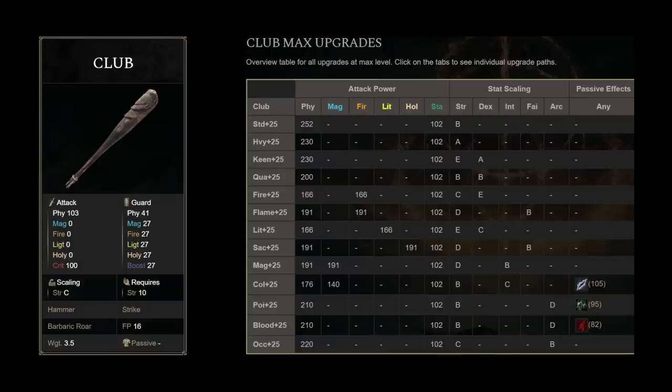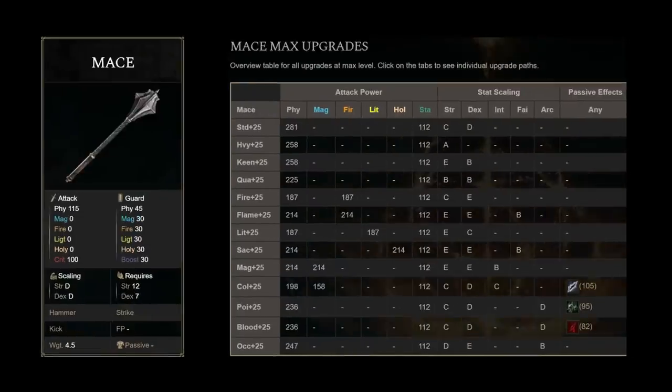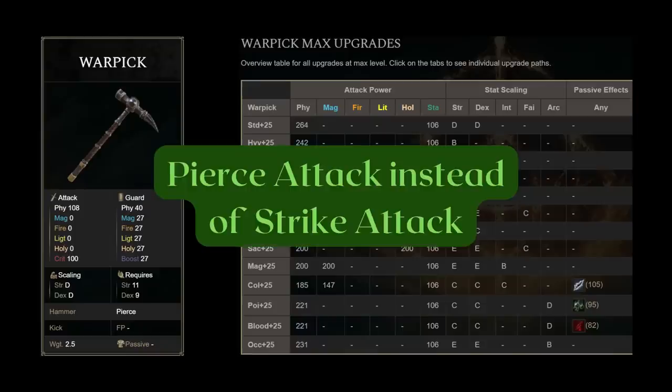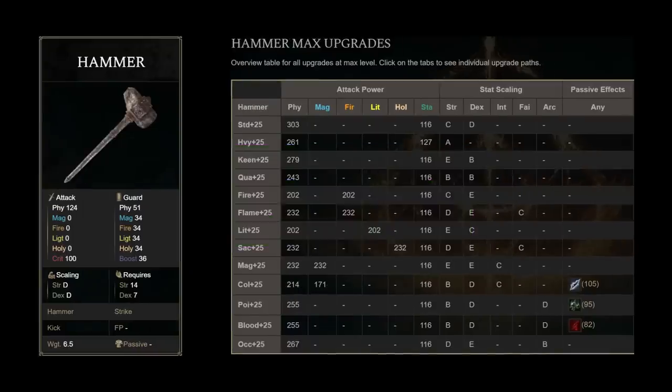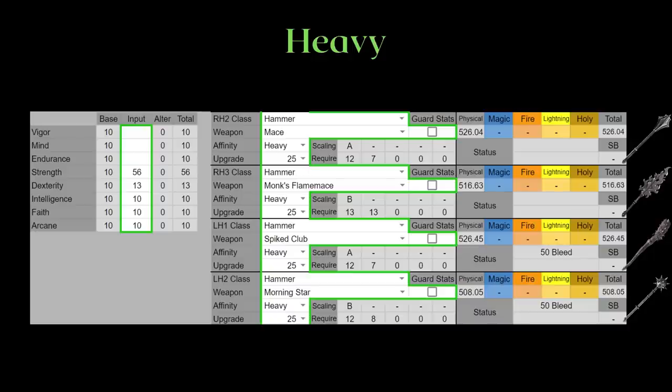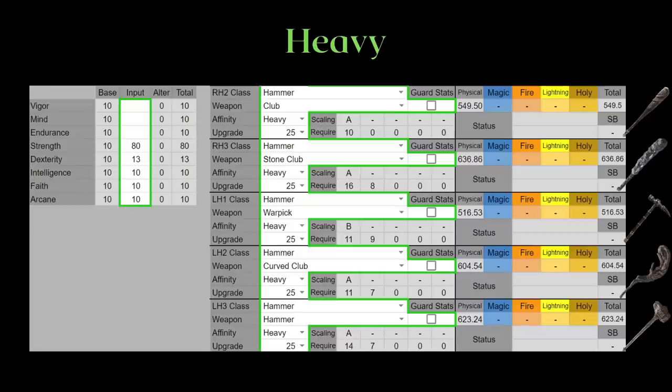Next, for the regular weapons, we have the club, stone club, curved club, mace, spiked club, morningstar, war pick — which deals pure piercing damage rather than the regular striking damage of hammers — hammer, and monk's flame mace. Let's start with the heavy infusion. You can immediately see the stone club far outstrips the club in terms of damage while sharing the same moveset. The war pick also has a relatively low AR. For PvE, people usually run hammers for the strike damage, and for PvP there are way better piercing weapons, so this is generally an option I don't recommend. The next page shows the weapons with unique movesets that aren't the light attacks, two of which have bleed. These are the AD strength versions.